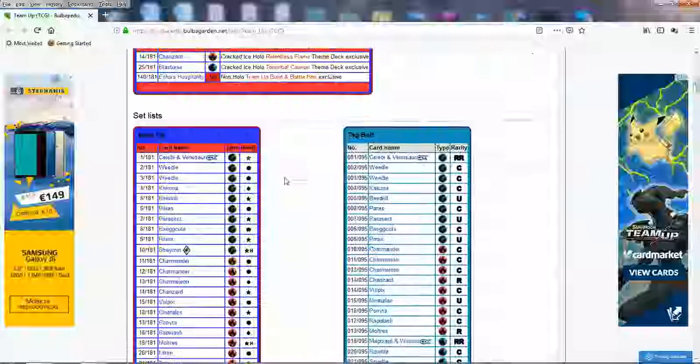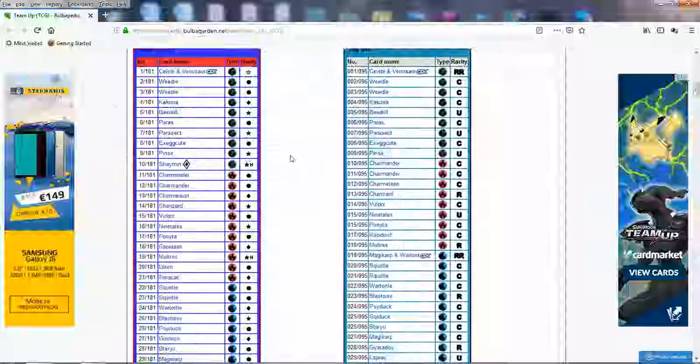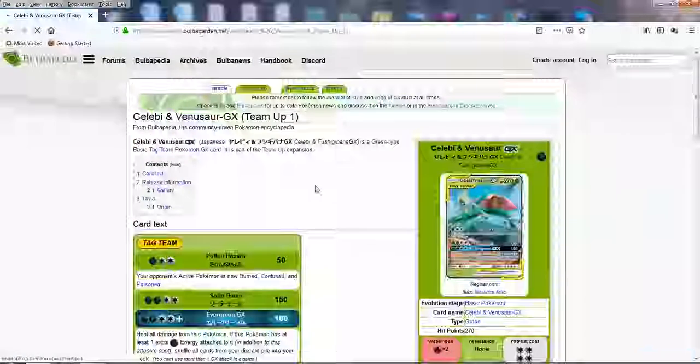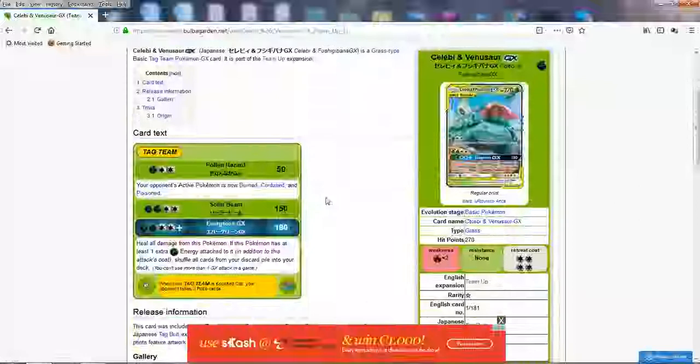So two really strong sets and a lot of great cards that are gonna be released, just like with most Pokemon sets — they know what they're doing. We're gonna be looking at all of the Tag Team GXs. Even though some of them might not be too good, we're gonna look at them since they're gonna be very significant — they're gonna be the first of a new batch.